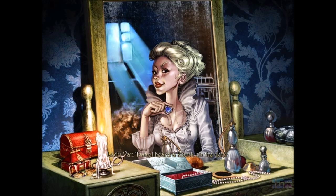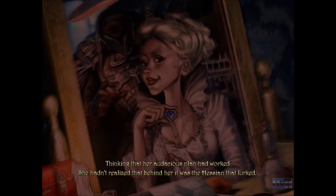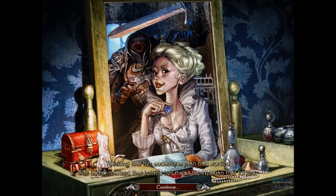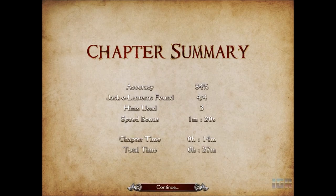Lady Van Tassel heard a knock on the door. The house was already in an uproar. Thinking that her audacious plan had worked, she hadn't realized that behind her, it was the Hessian that lurked. No! Chapter summary: accuracy 84%, found four out of four, used three. Speed bonus is a minute and twenty seconds. Chapter time, 14 minutes. Total time, 27 minutes.